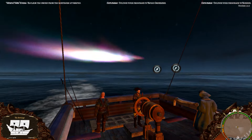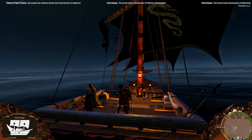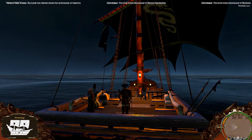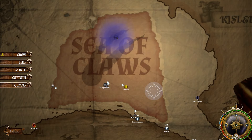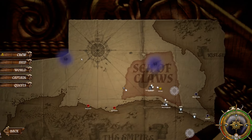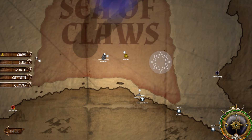Where the hell are all the ships? This place was bustling earlier - there were orcs and chaos warriors and all kinds of crap over here. There are these purple things in the sea all over the place and I have no idea what they mean. Let's go find out - that's how we'll end the video, with a potentially suicidal act of exploration.